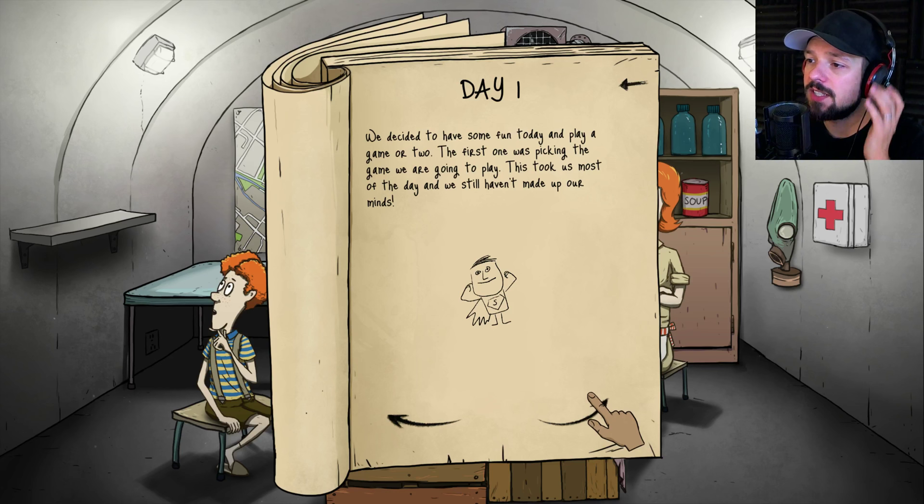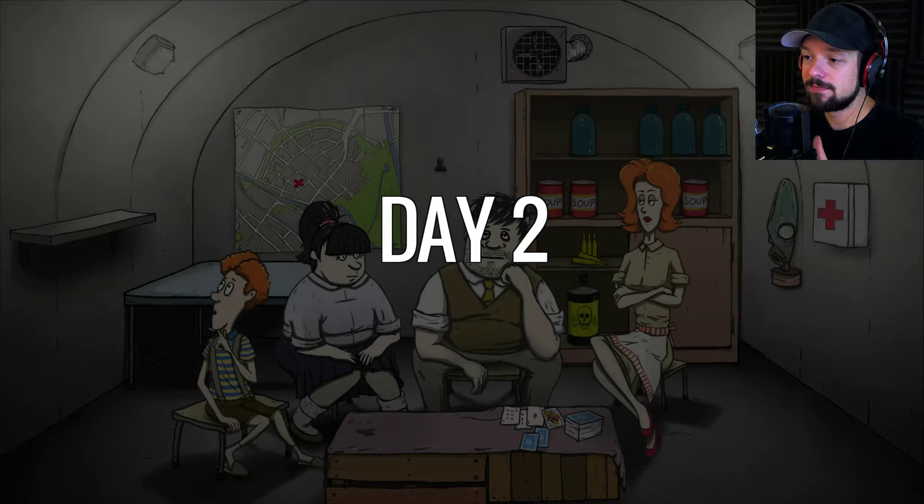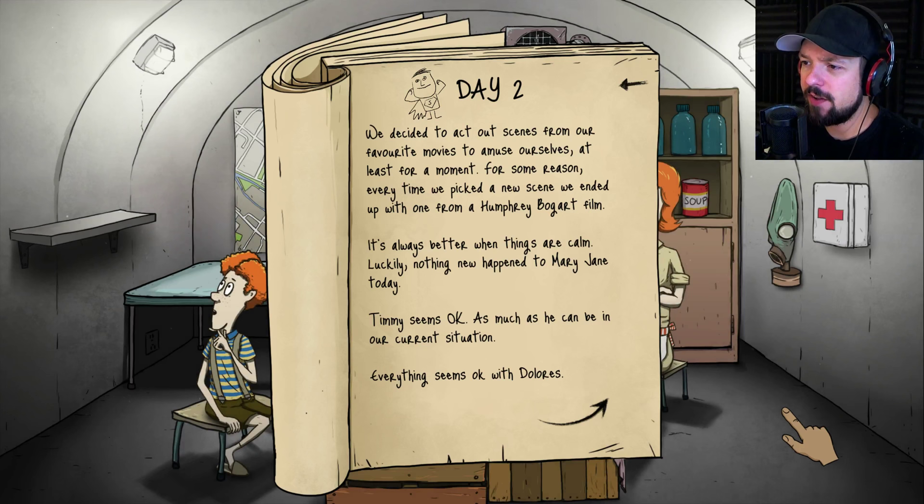We decided to have some fun today and play a game or two. The first one was picking the game we're going to play — this took us most of the day and we still haven't made up our minds. We then decided to act scenes from our favorite movies. For some reason, every time we picked a new scene we ended up with one from a Humphrey Bogart film. Is it Casablanca?